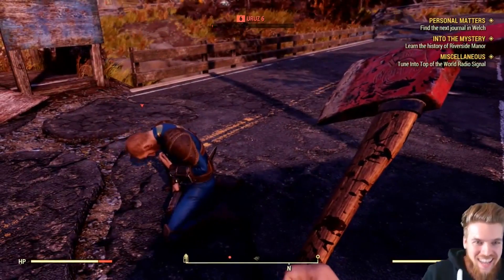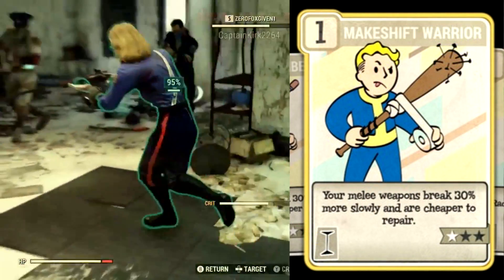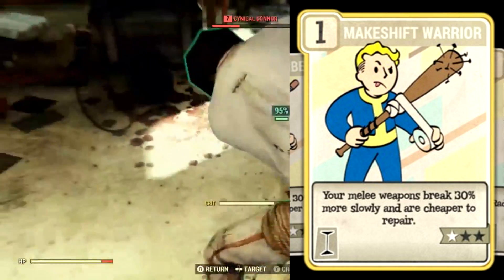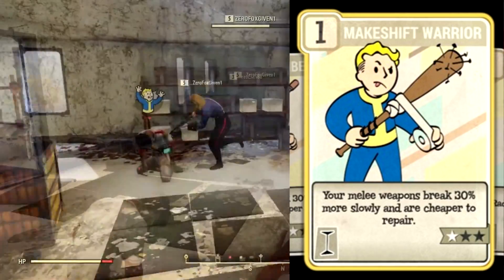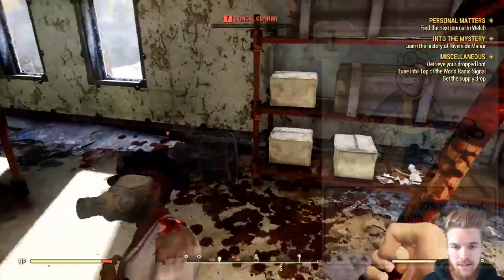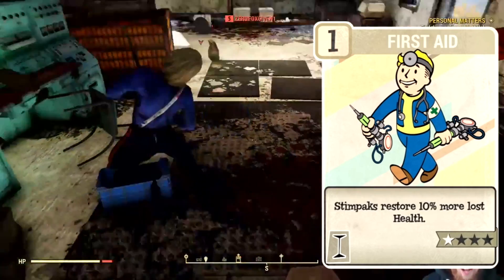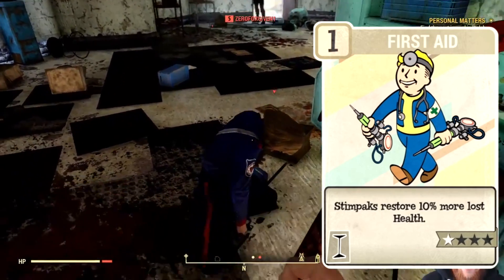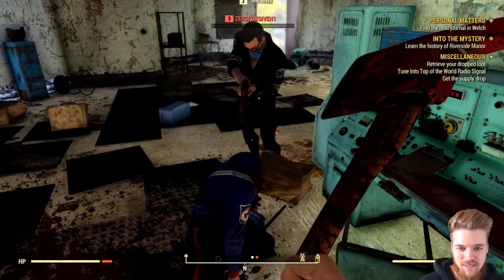Next up we have the Intelligence stat. Eventually you will unlock the Makeshift Warrior perk card at level 9. This is what you need for crafting awesome tier 5 melee weapons later in the game, so it's really important. But since you can respec your character whenever you like for crafting, you don't actually need to worry about it right now - or better yet, you could just ask a friend with a high Intelligence skill to do it for you. For now, I highly suggest getting 3 Intelligence and maxing out the First Aid perk card, as it makes Stimpaks regenerate 45% more health. This is invaluable in PvP and PvE - you're just at a huge disadvantage if you do not use this perk card. I personally also found the Demolition perk unlocked at level 10 to be very useful, as the extra 20% explosive damage makes you hit like a truck.